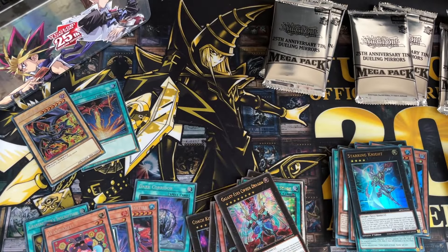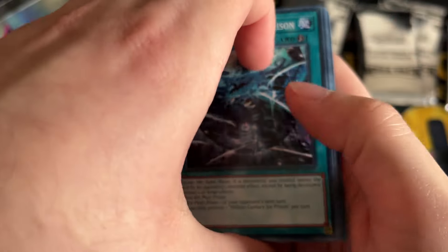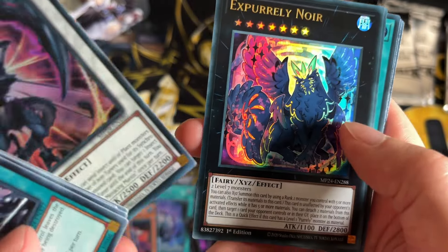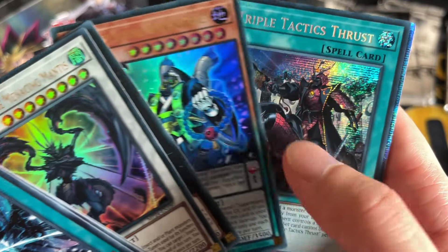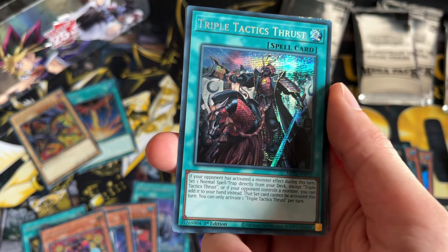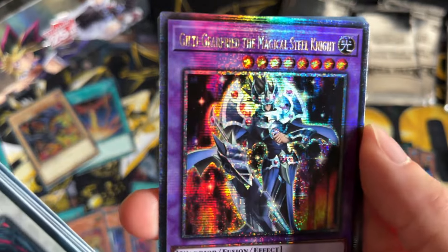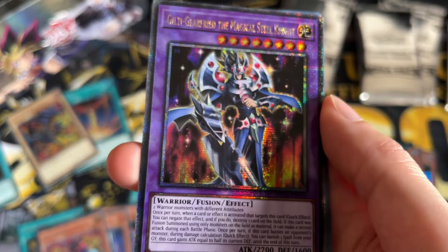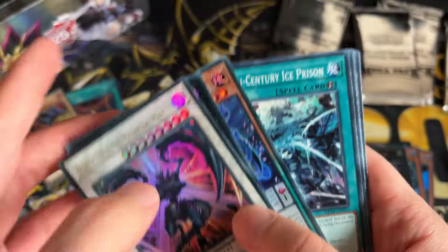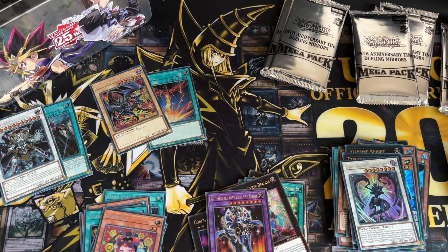We're halfway through this opening with six tins. We have Menacing Mantis, X-Saber Anu Piranha as number one of the pearlies, Super Heavy Samurai Big Benkei — and Triple Tactics Thrust! I generally forgot this was in here as well — that's definitely got to be a big reprint, probably one of the most notable ones. Then we have Giltia the D. Knight, Freed the Magical Steel Knight — I'm not sure I've ever seen that card genuinely. I'm going to put Chaos Angel up there too because reprint-wise that's probably going to be one of the main ones.